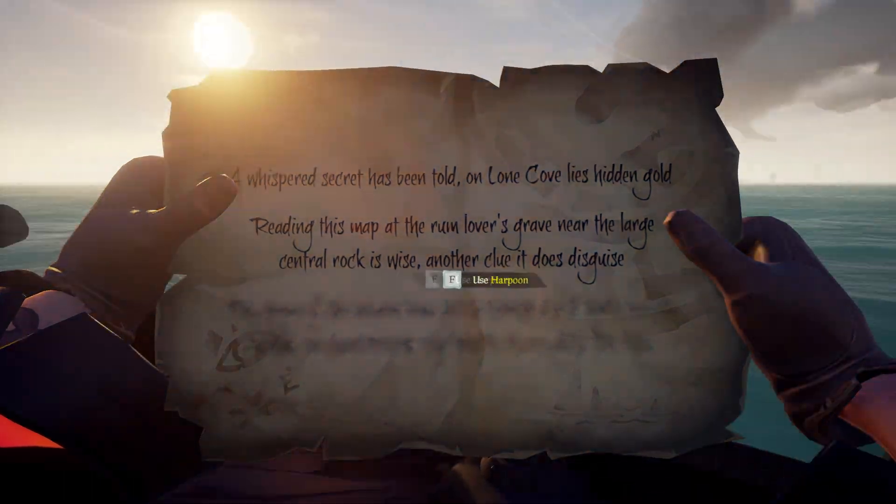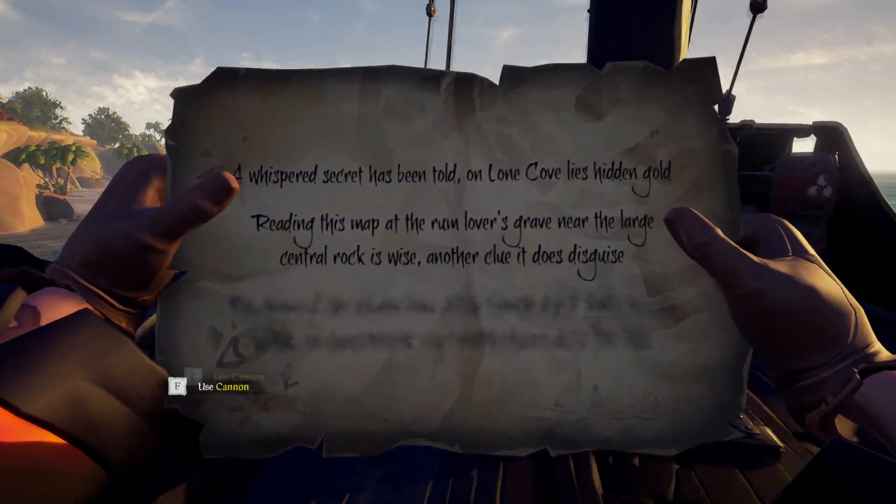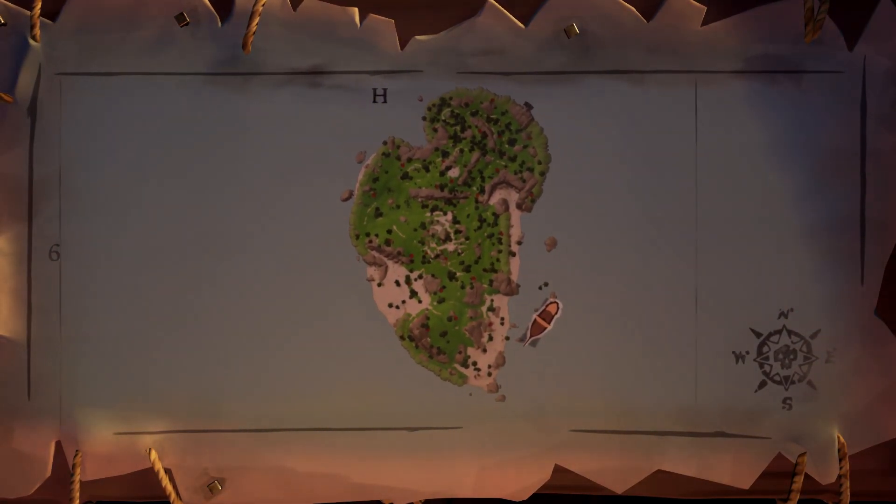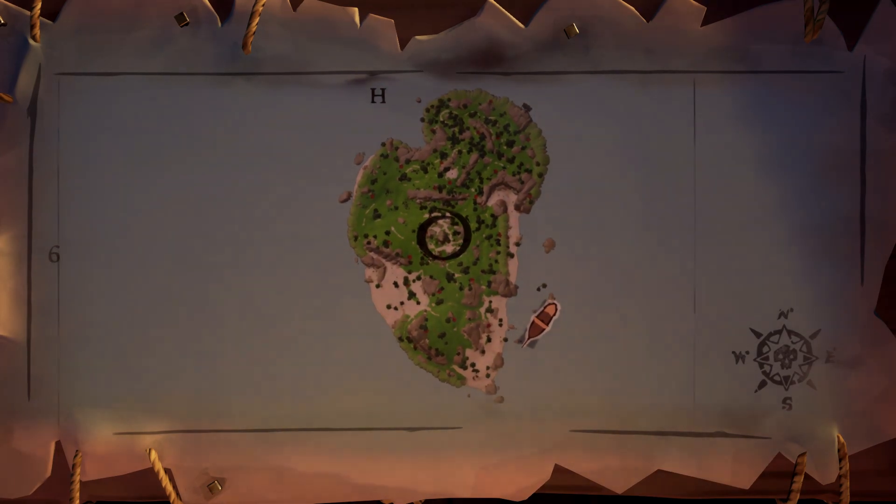All you need to find now is the Rum Lover's Grave, and that's near the large central rock. Come to a ship's map, find smack in the middle and you'll see a big rock shape — that's where you're going to want to go.